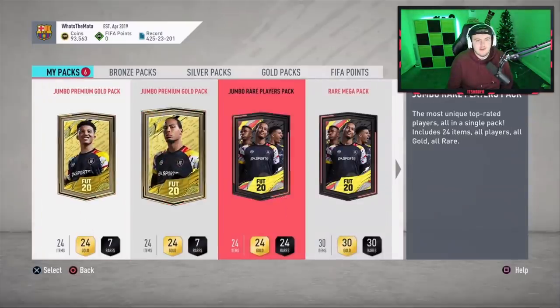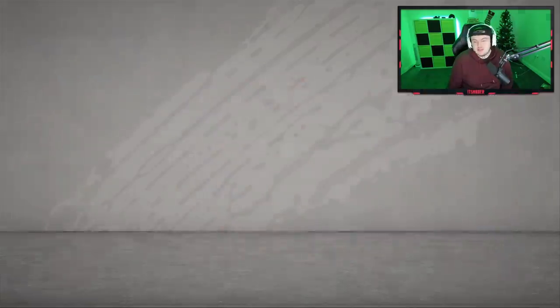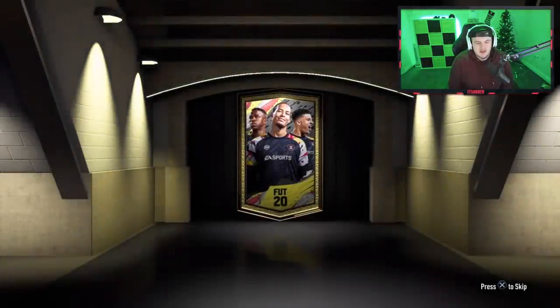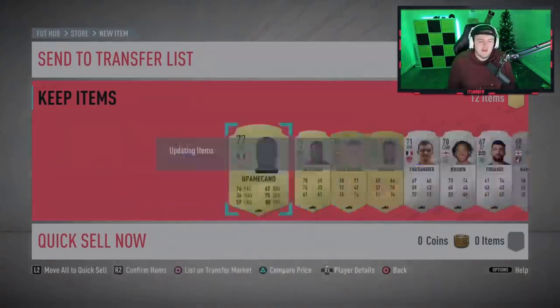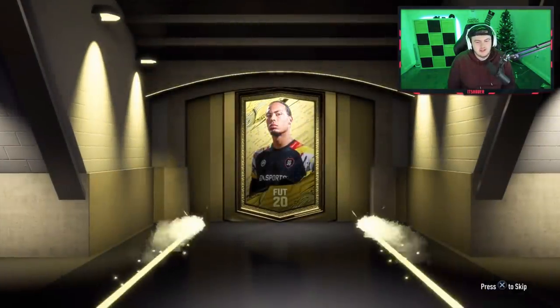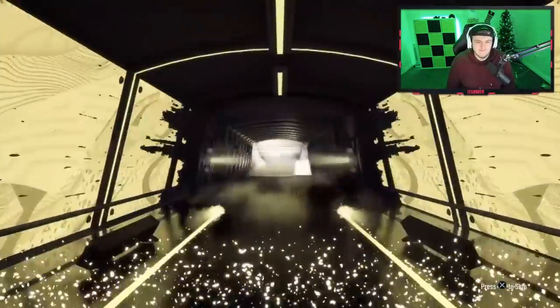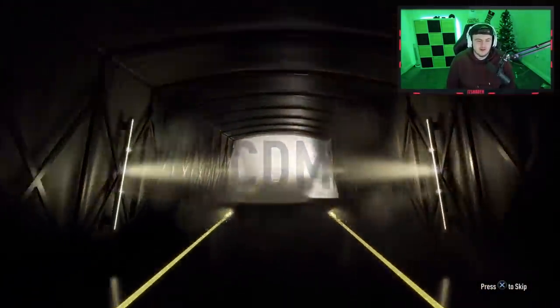We've got two 15k packs, a 100k, a rare players pack, and a prime mixed players pack. We'll start with the prime mixed and move upwards. Let's see if we can get something good. In terms of reds, if you don't get Ronaldo and Hazard, Kroos is like what — the second best? It's not too bad. EA tried to mug me off — give me a Portuguese inform walkout and we're good.